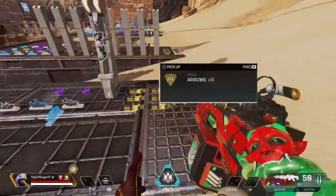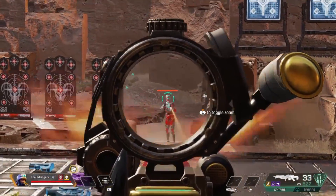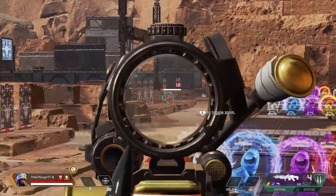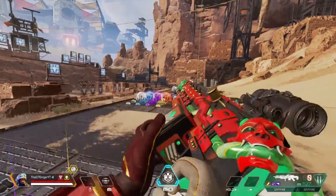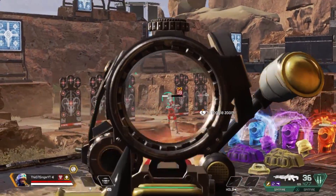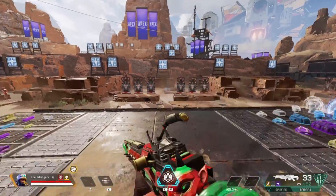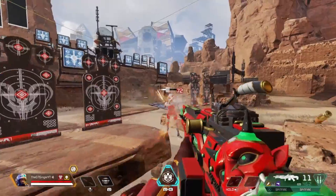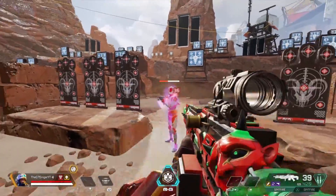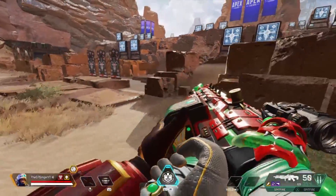Before I let you know if I think you should still use the Spitfire in competitive, ranked, and pub gameplay, let me jump into how to best use it. I know what you're thinking — all you gotta do is hold down the trigger — and while you're not completely wrong, it does take a little more than that to use the Spitfire effectively. The first thing is what sight to use. I don't like the iron sights, so I'll throw on any other sight I find, but my absolute favorite is the 2x. The 2x on the Spitfire just feels the best — it gives it the range capacity at mid-range that it can really use, and I like it better for accuracy than the 3x or the 2-4x.